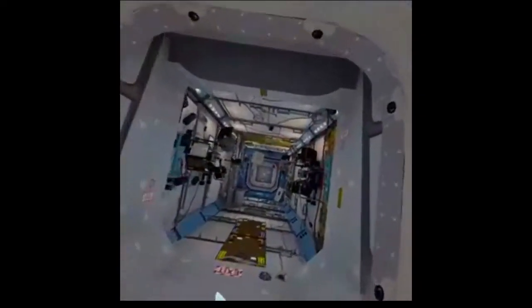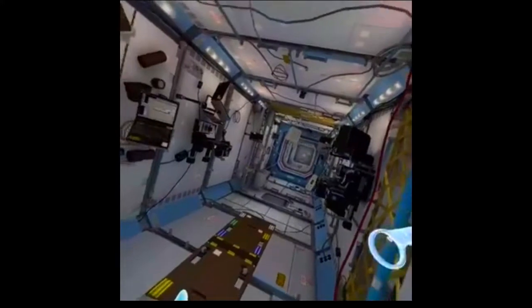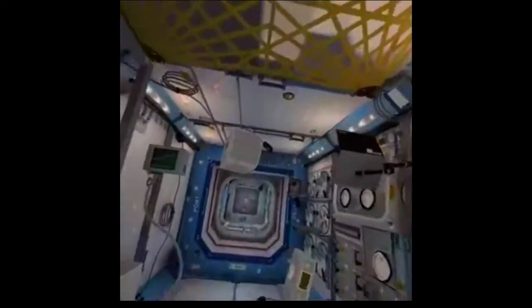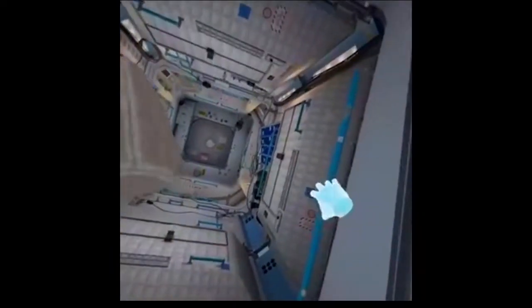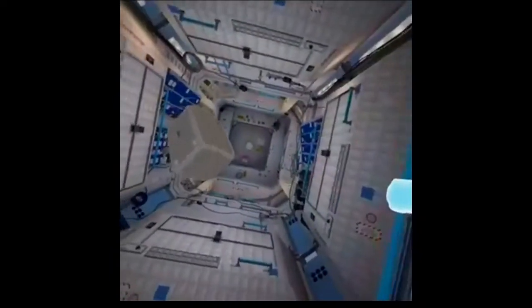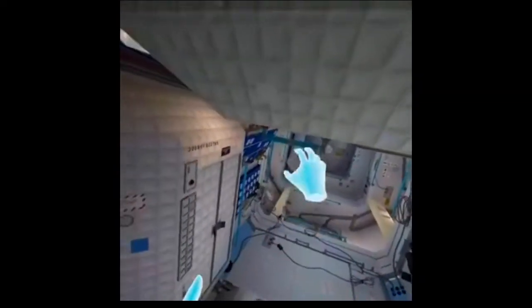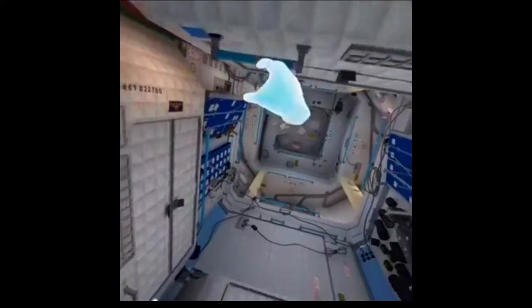The faster you pull, the faster you'll move. Don't pull too fast. Most seasoned astronauts use a light touch on the hand bars. You can find bars in the middle of modules, or push and pull yourself off desks, equipment, or the walls themselves.